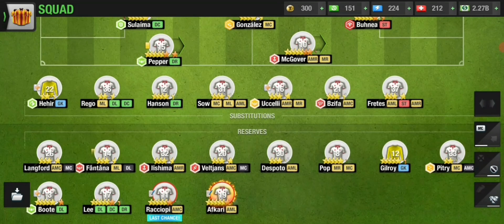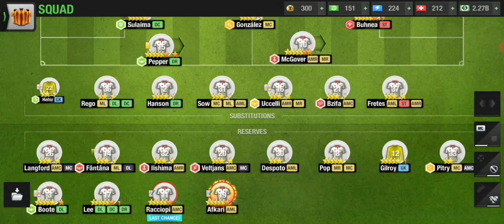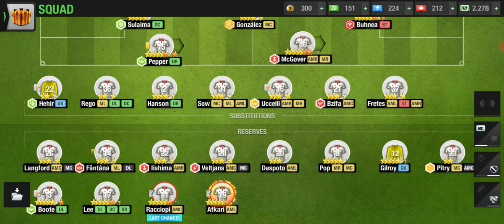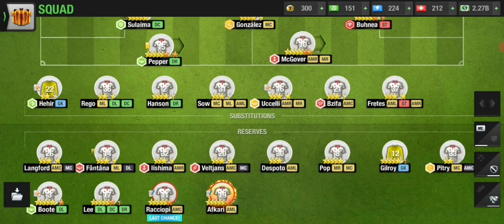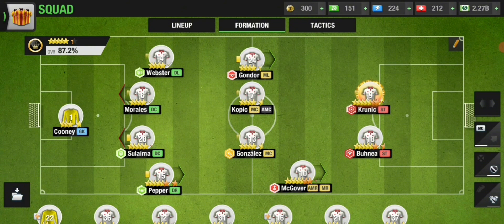Once you look at my substitutes and reserves you'll be shocked — they're all very mediocre to bad players. One player here is 24%, and this goalkeeper is 29%, and that's midway through the season, so when the season started they were even lower. When your substitutes and reserves are quite low, it brings down the average quality of your team, which places you against players who are not so good.